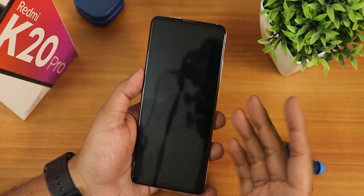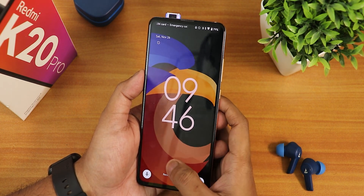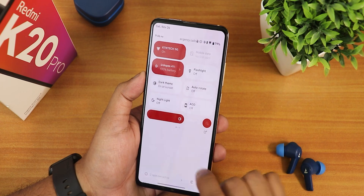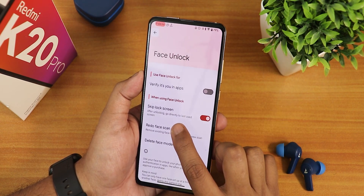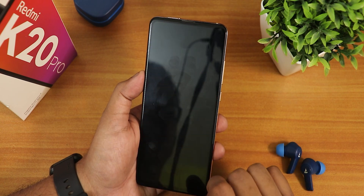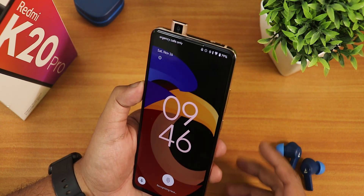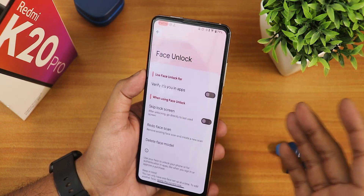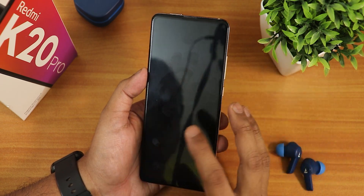Even when using the fingerprint scanner with face unlock set up, it still opens the front camera. I don't know why this happens. There's a 'skip lock screen' option, but disabling it doesn't fix the problem. This is a weird bug I didn't expect from Corvus OS — hopefully it'll be fixed in future updates. Let me delete the face unlock module to properly demonstrate the fingerprint scanner speed.